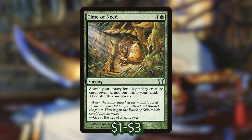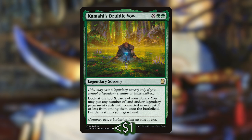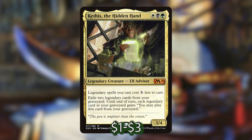As I mentioned before, we're going to have a lot of mana to pump into spells with X costs, such as Kamahl's Druidic Vow, which costs X and 2 green. This is a legendary sorcery — you can only cast it if you control a legendary creature or planeswalker — but when you do, you look at the top X cards of your library and put any number of lands and/or legendary permanent cards with converted mana cost X or less directly onto the battlefield, and the rest go to your graveyard. That's fantastic because we've also got Kethis, the Hidden Hand, that costs a white, a black, and a green — a 3-4 legendary elf advisor. He makes legendary spells cost one less to cast, and lets you exile two legendary cards from your graveyard to play other legendary cards from your graveyard until end of turn.